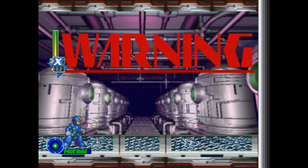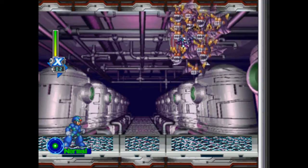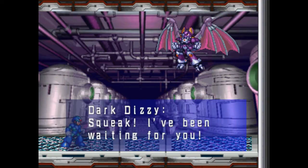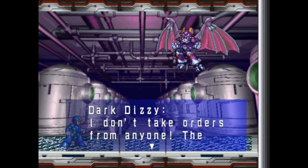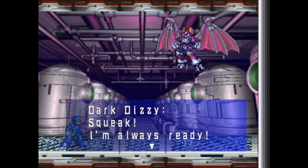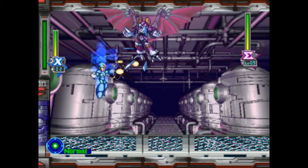No idea what that background is supposed to look like — some sort of tanks? But why is that in an observatory? Hey look, it's Shade Man, and he squeaks. 'I've been waiting for you.' 'Can't you understand the urgency of our present situation? There's no time to fight.' 'Who cares? I don't take orders from anyone. The word Sigma means nothing to me.' X didn't say Sigma, so there must be some subconscious issues there. 'I'll destroy all Mavericks like you.' 'I'm always ready.' Such simple dialogue.